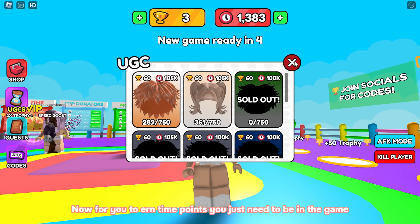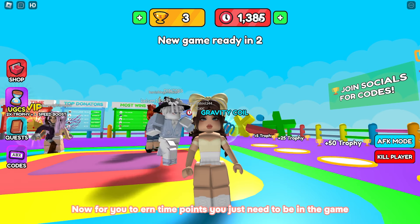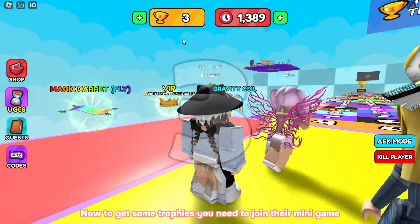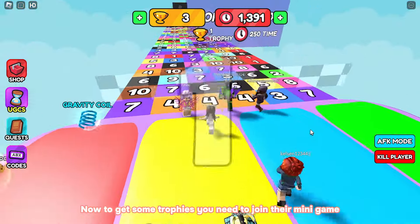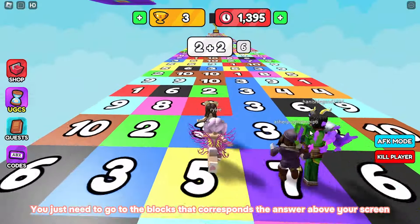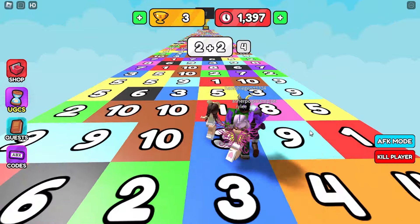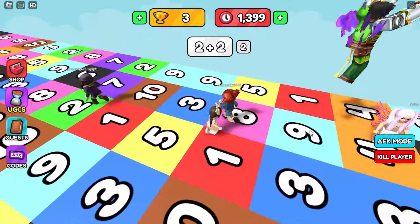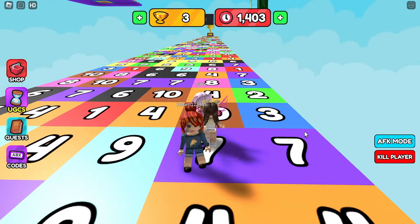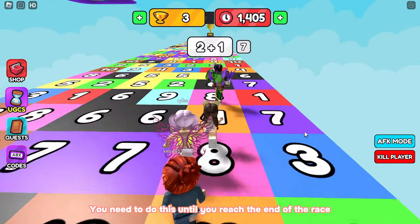To earn time points, you just need to be in the game. You can also do quests to speed up your earning. To get trophies, you need to join their mini game — just go to the blocks that correspond to the answer shown above your screen, and do this until you reach the end of the race.